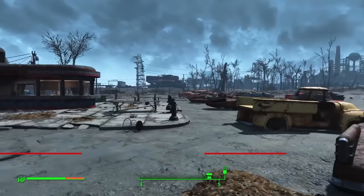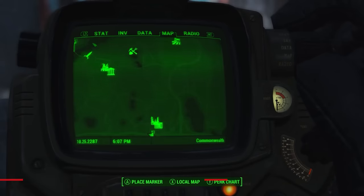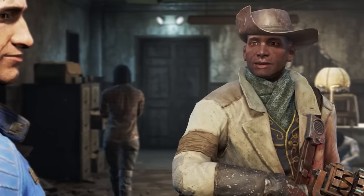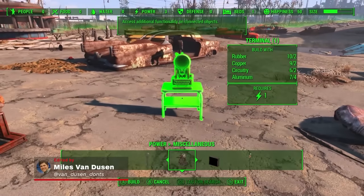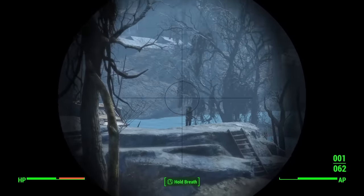There is a lot of freedom in the irradiated wastelands of Fallout 4. You can go almost anywhere, do almost anything, shoot almost anyone. But just because you can do something doesn't mean it's a good idea. Here are 9 things you should not do in Fallout 4.